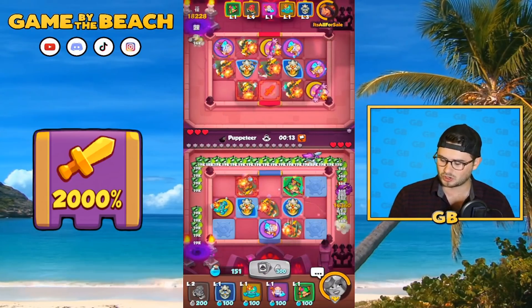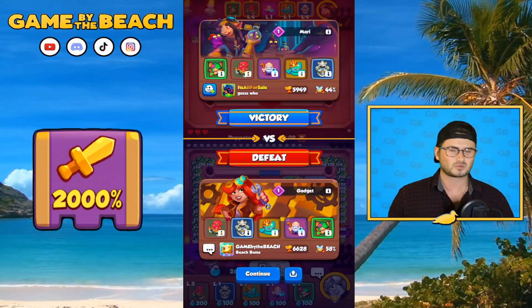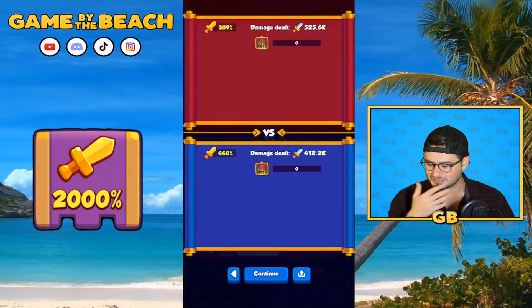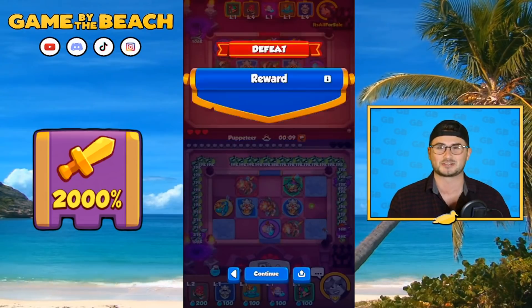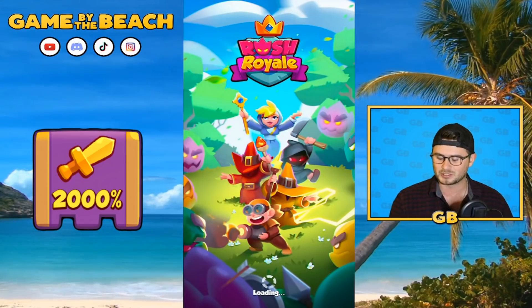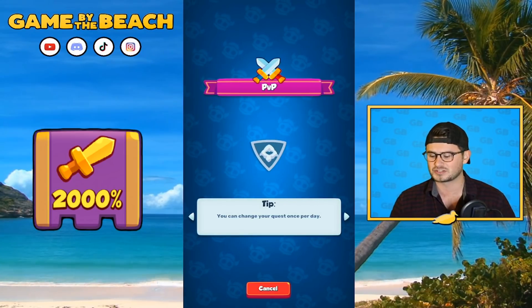Nothing we could do — the RNG gods were against us from the start. Ten seconds, trying to fight it off. What are you going to do, sometimes it just goes like that. Hit him with a good game. He had three Blade Dancers and we could not find a third. We're going for seven and we couldn't even get three — really unfortunate, but let's jump into one more game.